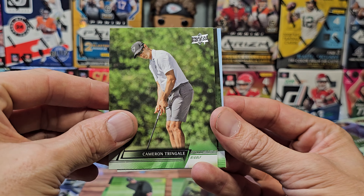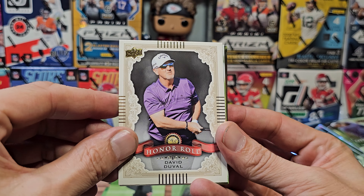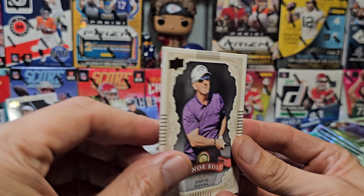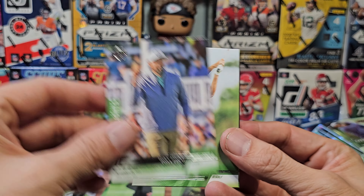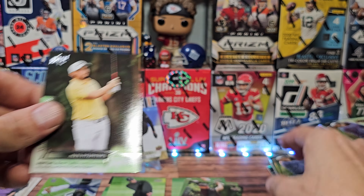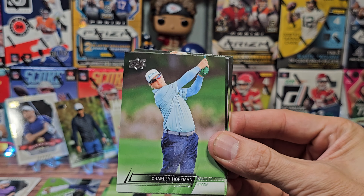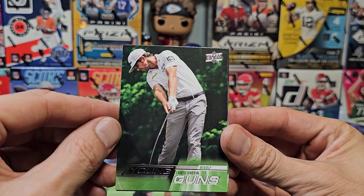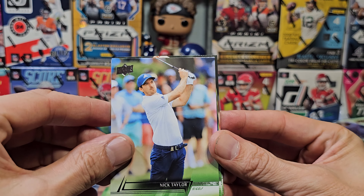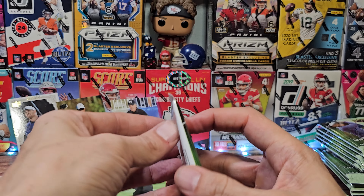Taylor Moore, Michael Thompson, Hovland — season debut stat. I've definitely seen that card before. David Duval is our second Honor Roll, so it wasn't that rare — that's two already. Tony Finau again, Curtis Luck, and Alex Fitzpatrick. At this point because we're seeing so many duplicates we'll kind of fly through the base cards. Young Guns for Lanto Griffin. Victor Perez and that's the end of that pack.